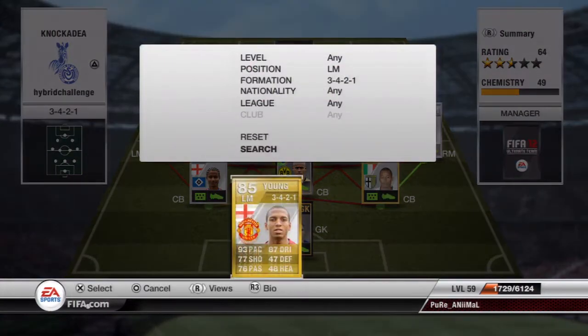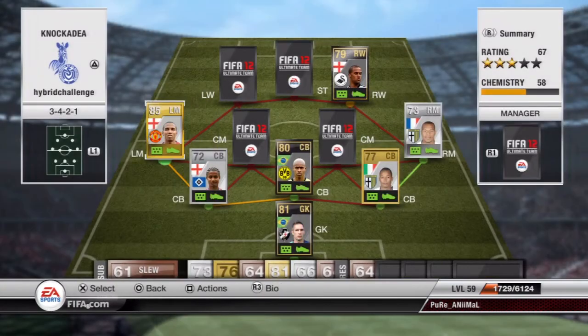The left mid in this team is Ashley Young. I actually felt that Ashley Young and Bayani were kind of wasted in this formation. I just didn't really enjoy them and didn't get the best out of them. Because I have played with both of them before at right wing and left wing and I thought they were much better there.